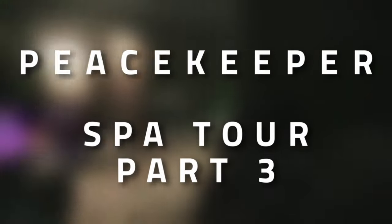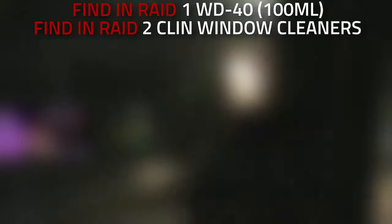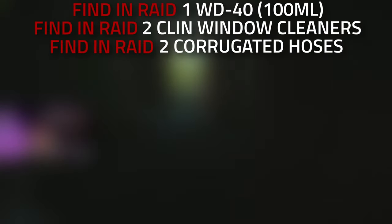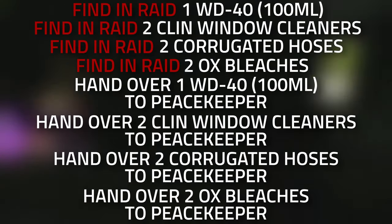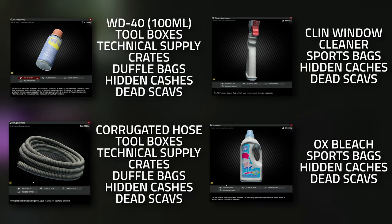Hey guys and welcome to a Peacekeeper task guide - Spa Tour Part 3. For this task you're going to need to find one found-in-raid WD-40 100 milliliter (the short one), find two found-in-raid clean window cleaners, find two found-in-raid corrugated hoses, find two found-in-raid ox bleachers, and then hand them all over to Peacekeeper. Don't forget to leave a like on this video if you find this guide useful.